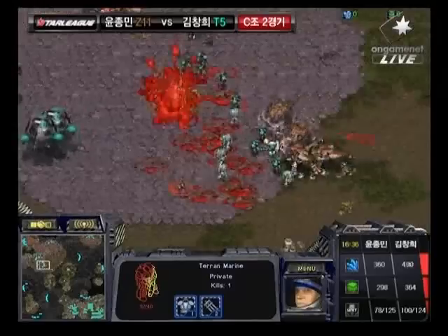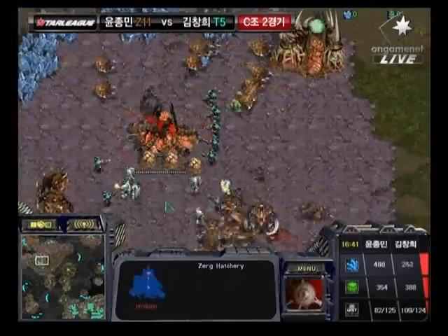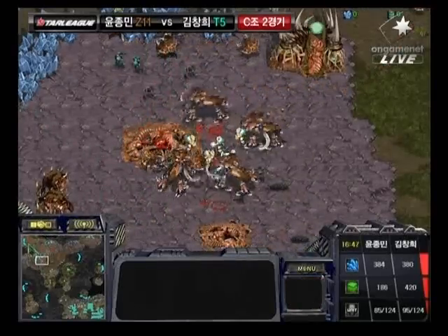Ultralisks pushing in, and it looks like they do have that Carapace upgrade, so those are very dangerous. They aren't speed upgraded yet though. Pushing in - he is going to be able to take that Hatchery down. But it looks like he's going to be cleaned up by this Lurker-Ultralisk combination in the meantime.